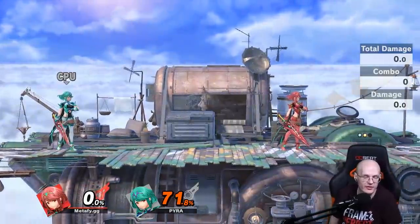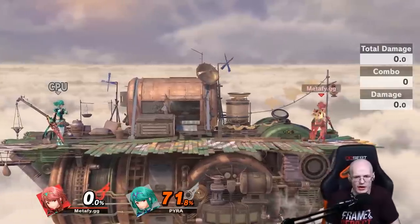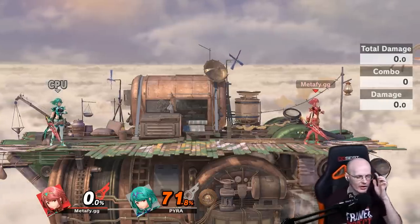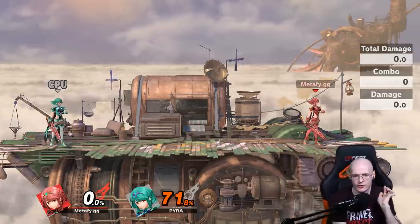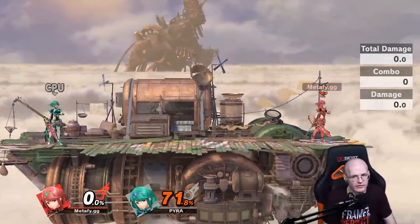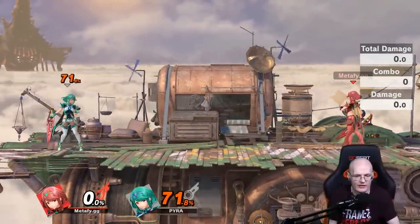Down smash is also good — if you're on a stage like Town and City with a high ceiling but small side blast zones, down smash to kill off the side makes sense. Down smash is frame 10. On most stages, up smash is superior. Up B also works, but there's no scenario where up B is truly the best option over up smash or down smash.